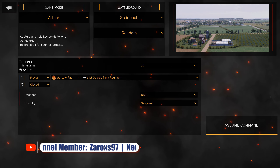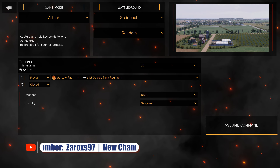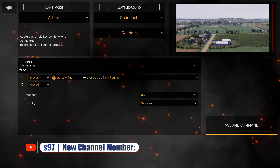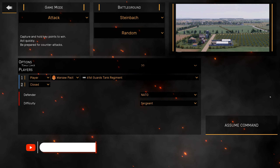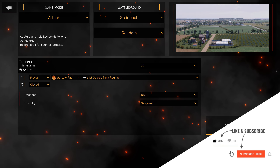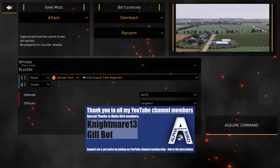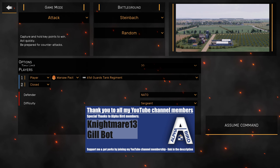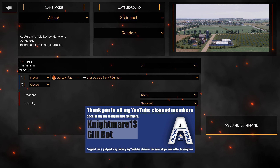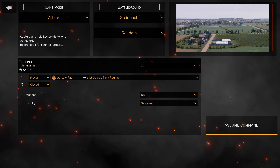Hello everybody, I am Alpha Bird, welcome to a new video. Today we're taking a look at Regiments — there's a brand new demo on Steam for the game. It's a real-time tactics game set in Germany 1989, with a Cold War gone hot scenario, scheduled for a release date in June 2021. It's available for anyone to play.